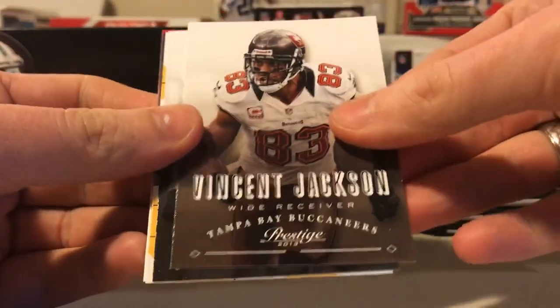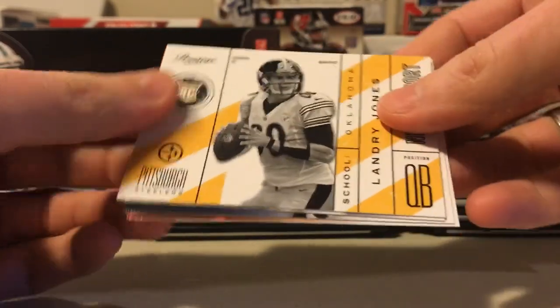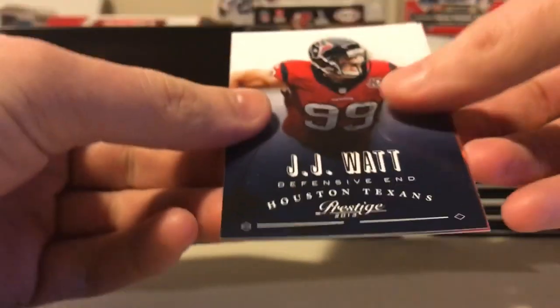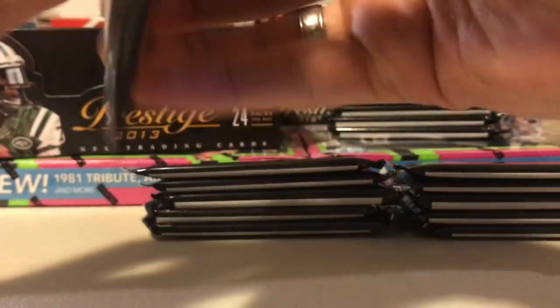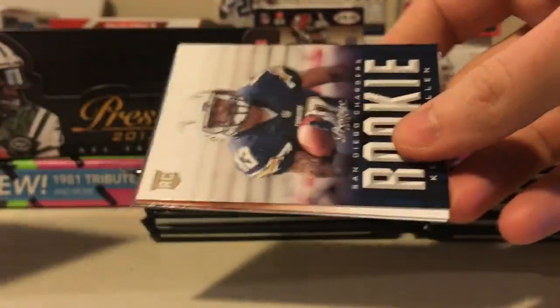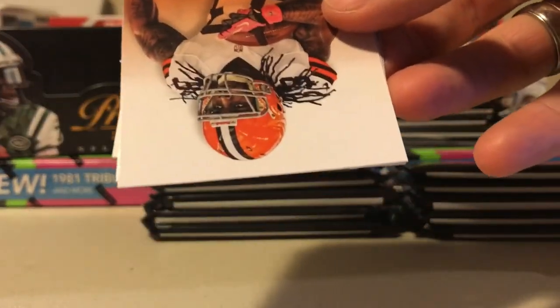Eli Manning, Vincent Jackson, Denarius Moore, Landry Jones, rookie passport, Jarvis Jones. I don't know what the Steelers' fascination is with Jones. J.J. Watt, Andy Dalton, Jonathan Baldwin. Alright, so we've got one of four hits so far, still cruising. Chris Johnson, Michael Vick, Greg Jennings, E.J. Manuel - I'm sure someone thought that was a great card at the time. Keenan Allen rookie - he's been shredding the league this year.